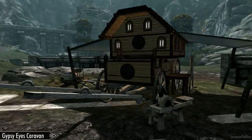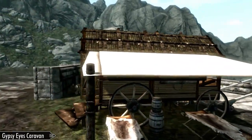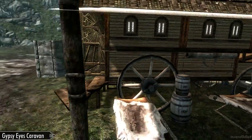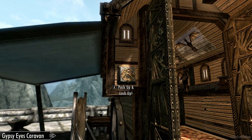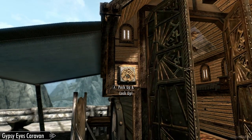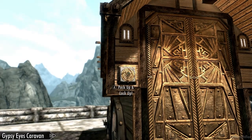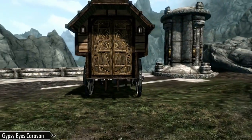This is what the fully extended player home portion of the Gypsy Eyes Caravan looks like. And then once you want to pack something back up, go back to the caravan. Go to Pack Up and Lock Up, and this will pack everything up for you, just like so.